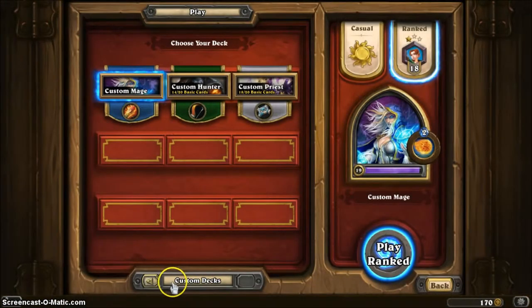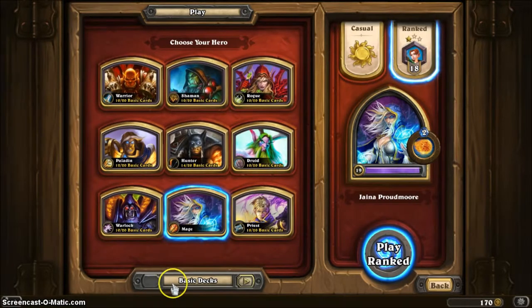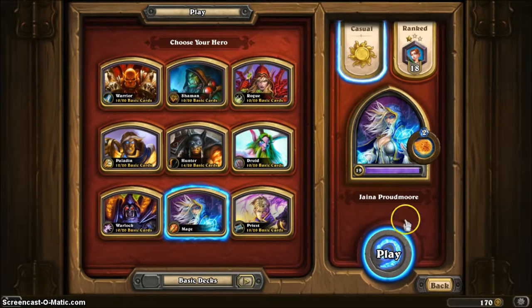These three decks are my custom decks that I've made — I added cards I received and took out cards I didn't want. Here are the basic decks; I've unlocked all nine already. When you unlock online, they give you 100 coins, and each pack of five cards costs 100 coins — or gold, whatever you want to call it. I began with the Mage — it's a basic, simple start.